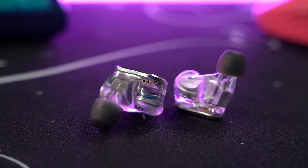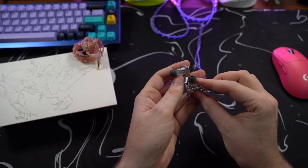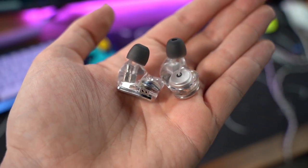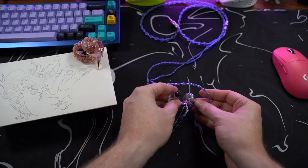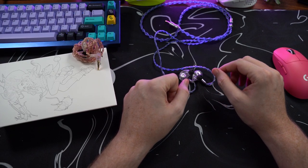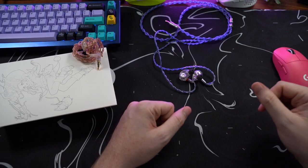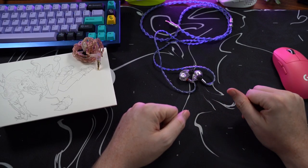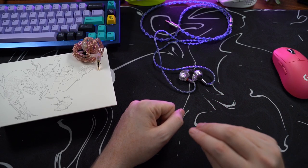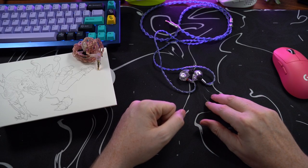The 3D resin shell is absolutely awesome. I think it just looks stellar to be able to see all of the internals of the IEM. It's a very cool look and something that I would definitely rock either at the office, at the gym, or wherever I am choosing to listen to music. As far as sound quality for gaming purposes, these are absolutely phenomenal for providing very clean bass and sub-bass, as well as absolutely phenomenal mids and highs.